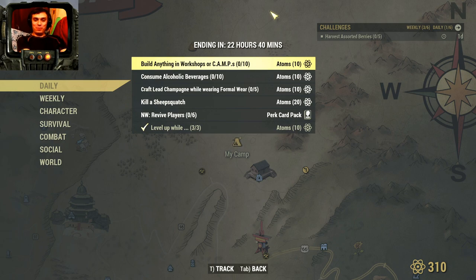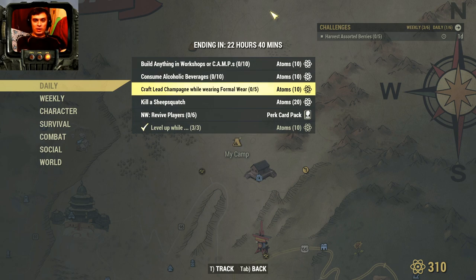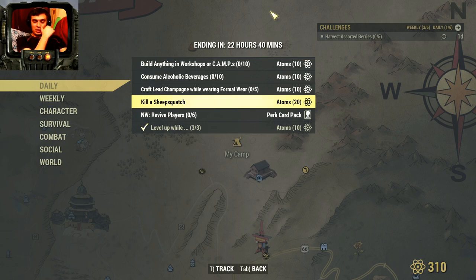Here are the daily challenges: build anything in a workshop or camp for 10 atoms — I'll do that right now. Consume any alcohol drink for 10 atoms — I'll do that right now as well. Craft elite lead champagne while wearing formal wear — that's a pretty tough one for 10 atoms, I'm not going to bother. Kill a Sheepsquatch — you can find it traveling the world or at the Free Range event for 20 atoms.